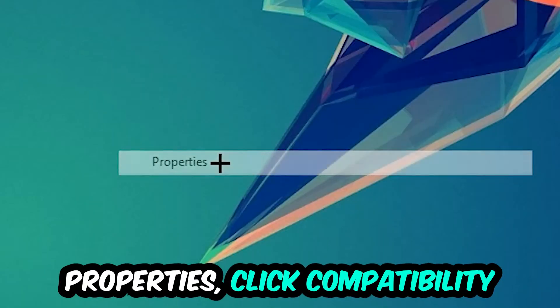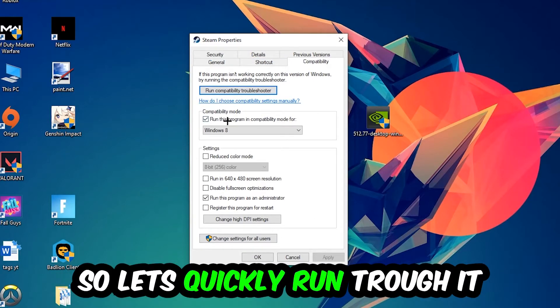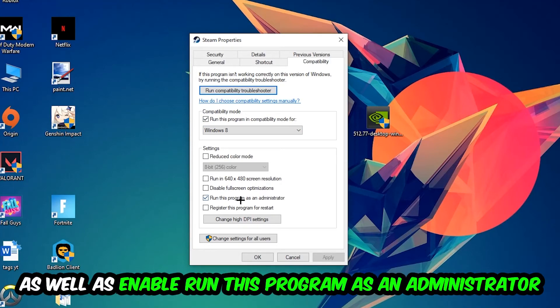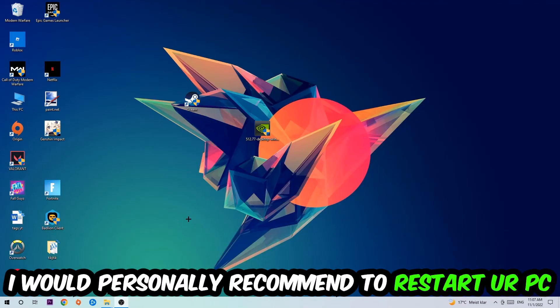Right-click the shortcut and go to the very bottom where it says Properties, then click into Compatibility and copy these settings: enable Run this program in compatibility mode and select Windows 8; enable Disable fullscreen optimizations; and enable Run this program as an administrator. Hit Apply and OK. I would personally recommend resetting your PC afterwards.